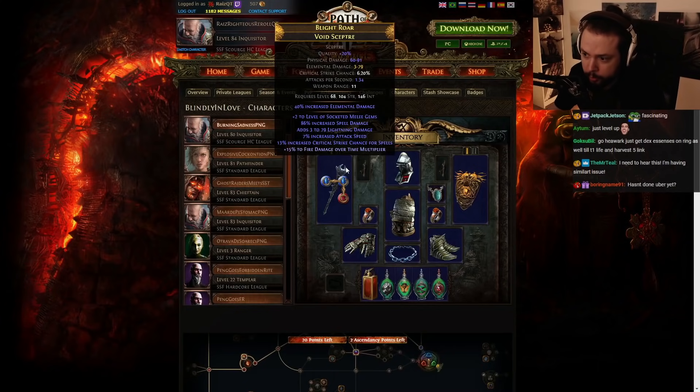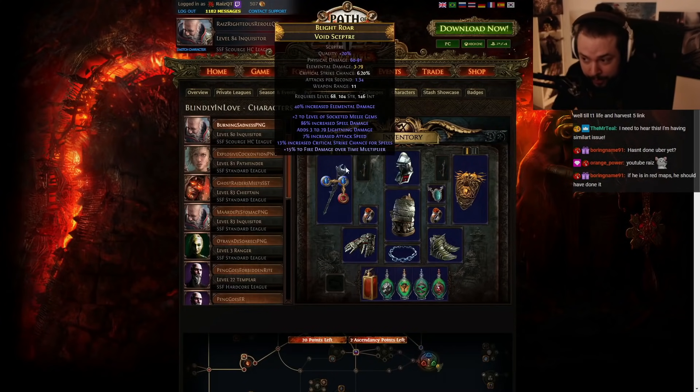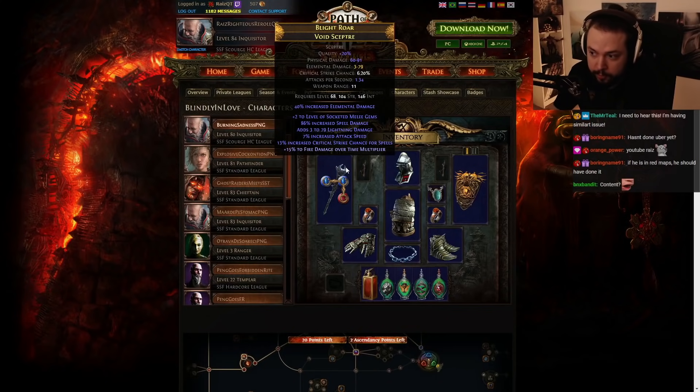So there's already a couple of issues here. Unfortunately, the weapon that he uses has 86 spell damage. However, this damage does not affect Righteous Fire. It does affect Scorching Ray, but our primary source of damage will be the Righteous Fire.